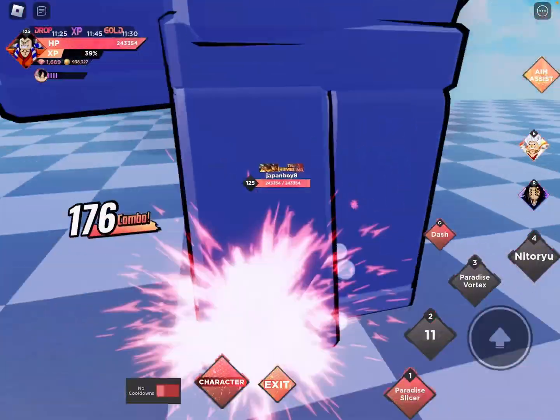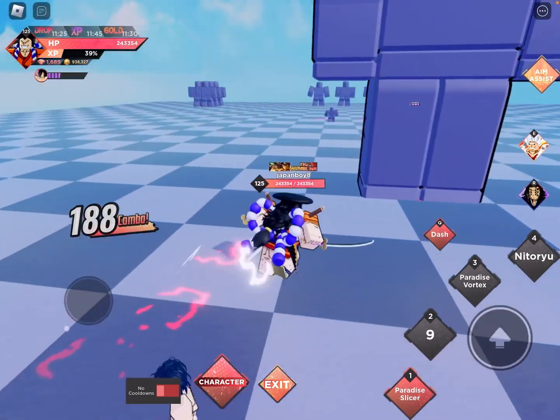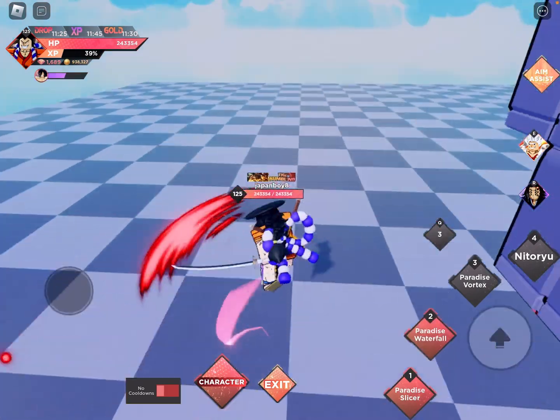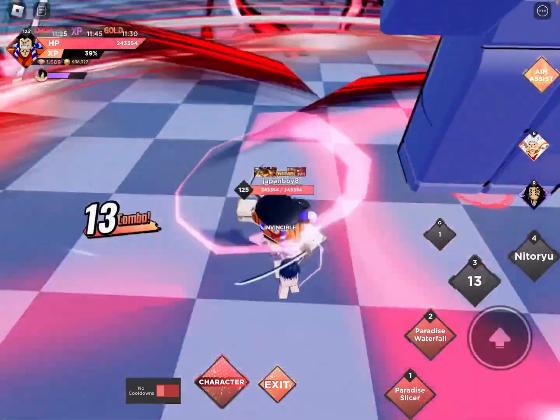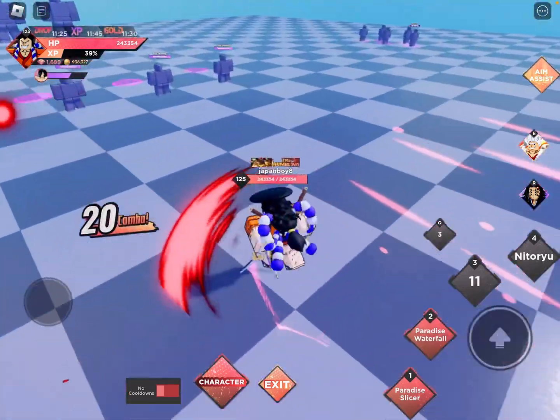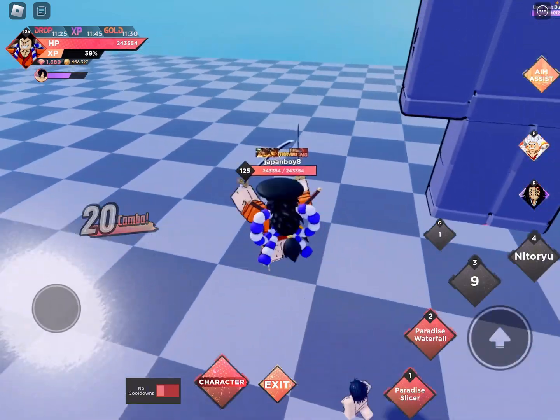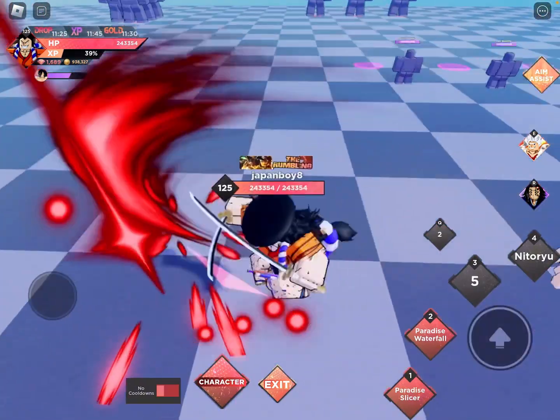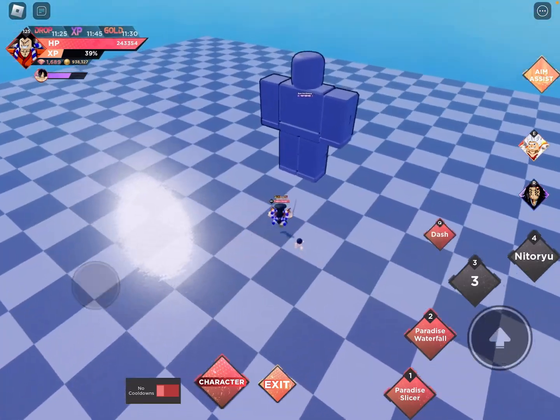Paradise Slicer cooldown is 6, that one is 11. Now Paradise Vortex — the cooldown appears to be about 14, which of course the fourth move is like almost every other one. Some of them have lower cooldowns, but I don't need to showcase that one.